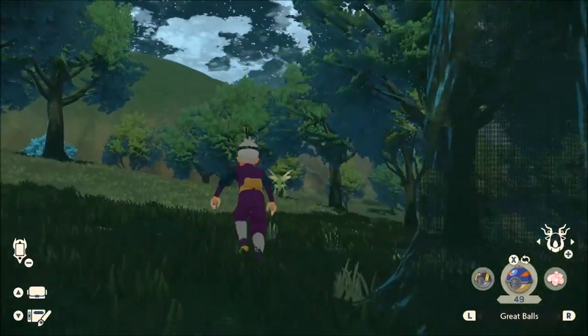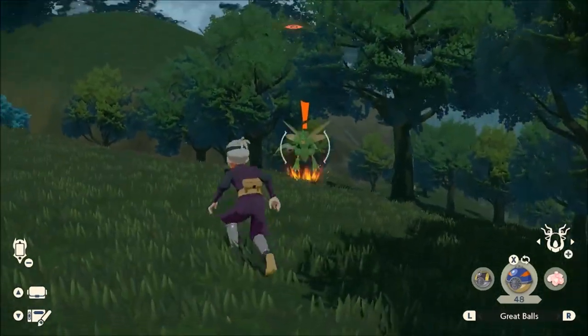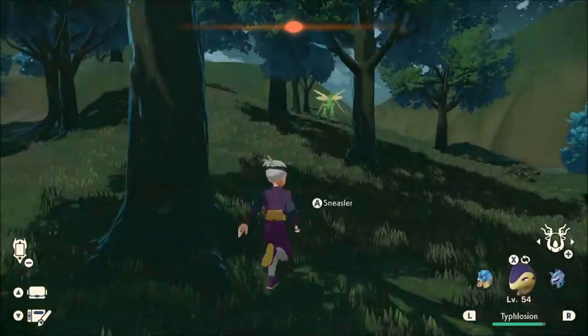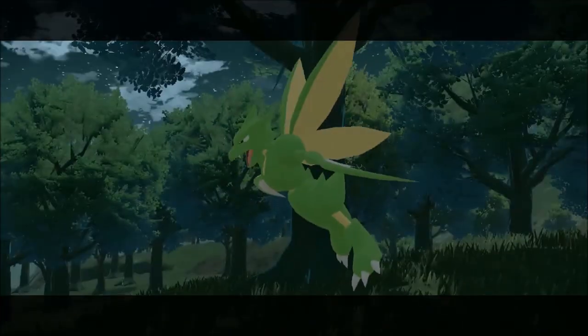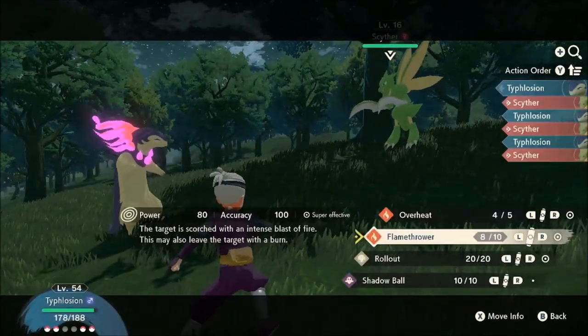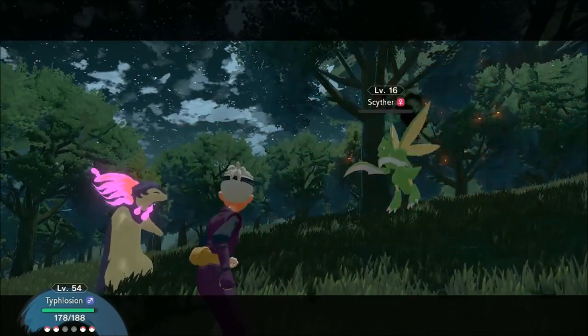you'll actually have the opportunity to catch an Alpha Scyther. As you can see, off there in the distance, there is an Alpha. So if you'd like to catch an Alpha while you're at it, you might as well get an Alpha Cleavor out of it. Like I said, lower level — around level 16. Just wanted to show an example there.